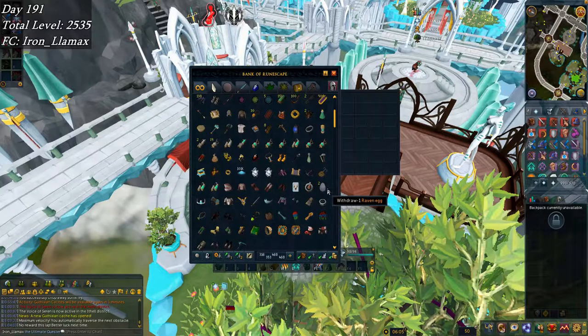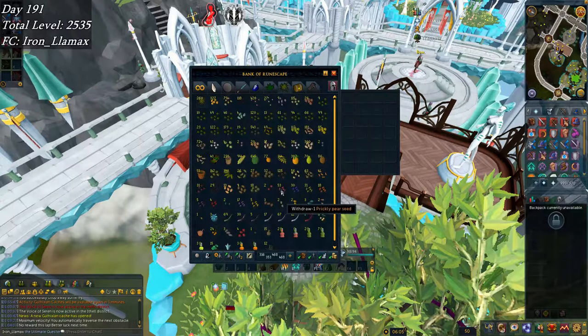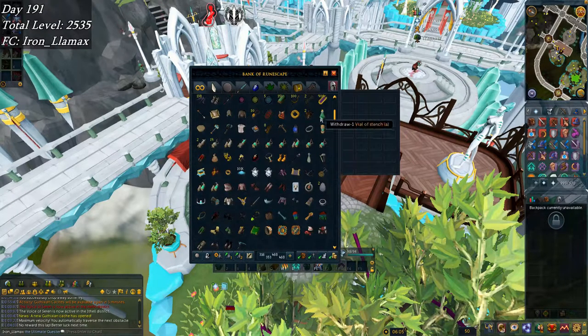I have two raven eggs now. I'd never gotten one until just a few days ago. I've been picking up a lot of bird's nests, and I'm up to 644 crushed nests. I probably have a ton of low-level tree seeds: 26 maples, 100 willows, 142 acorns, plus a decent number of yew and magic seeds. That'll be quite a few farming levels, and I got some fruit tree seeds as well. I got two raven eggs — I didn't know they existed.